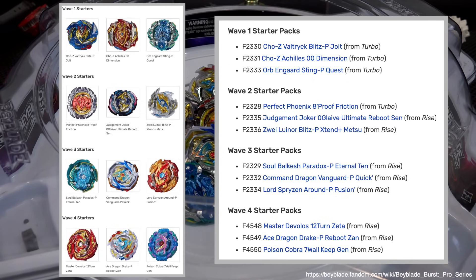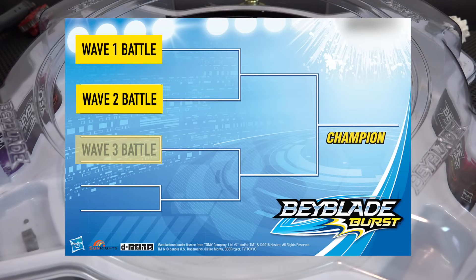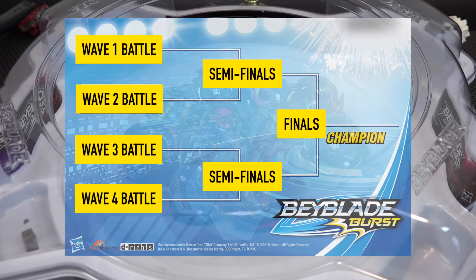Most of the Hasbro Pro Series come with pretty random combos, so this is actually a good mix-up to do a customized battle. We're going to separate the battles into their individual waves. Wave one will battle against wave one bays, and the winners will move on to the semi-finals and battle against other waves. Everything will be round robin until the very end for the semi-finals and the finals. We'll do it this way to determine which bay is the best from each wave.